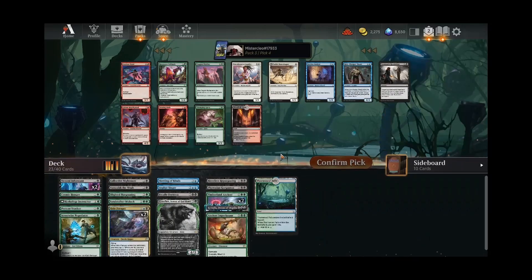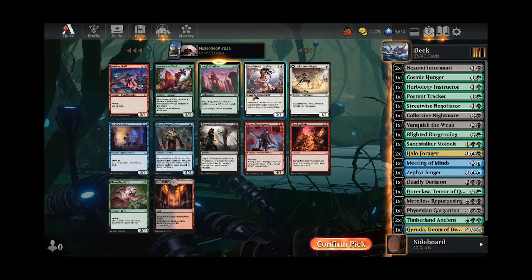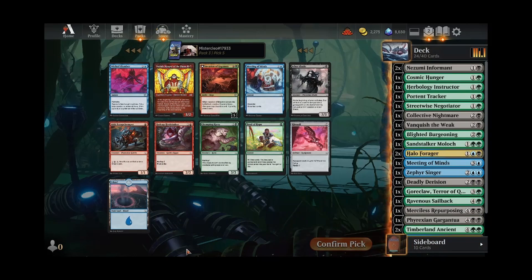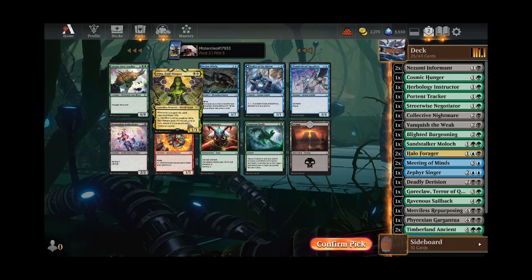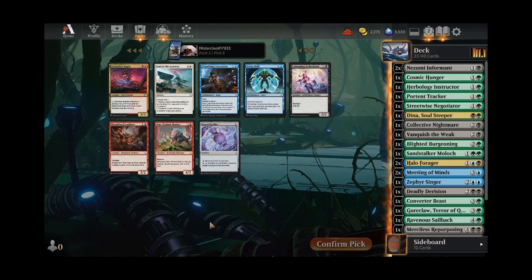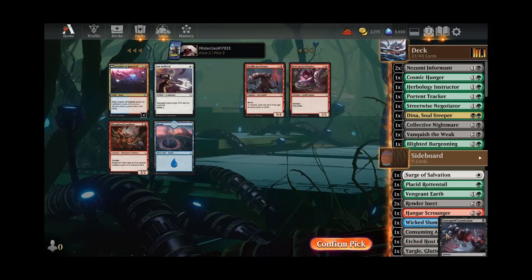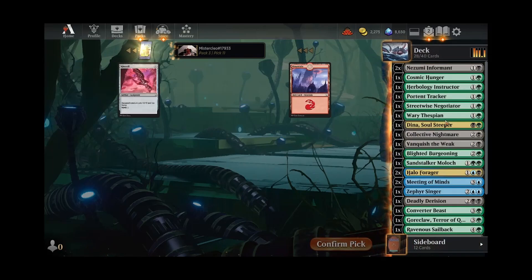Neither of these are super exciting. We don't have anything at the five-drop slot though, so I'm going to take the Skyline. Although we don't have that much Phyrexian synergy, so maybe the Sailback's actually better — gives us access to artifact and enchantment hate, which might be relevant. We might end up cutting that though. Let's take another Meeting of the Mines; I don't think we need a Kabu. Two-drop Indina gives us two-color options for our Convoke. We can take the Agent. Hopefully we can wheel one of those two-drops. We got the Weary Thespian. Would like that Vanquish the Weak as well, but can't be too picky here.